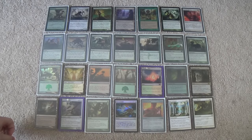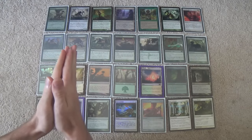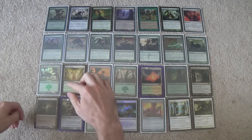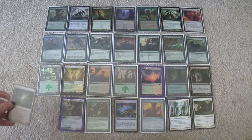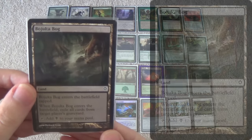That's what we have for the mainboard — 60 cards total, noting that Sunpetal Grove is actually Razorverge Thicket. You see 21 lands and 39 spells. For the sideboard, the first card is a one-of because we can search it up with Sylvan Scrying: Bojuka Bog.